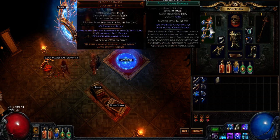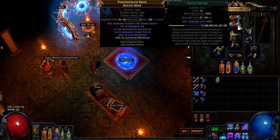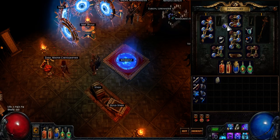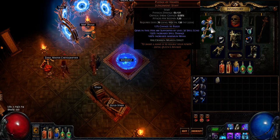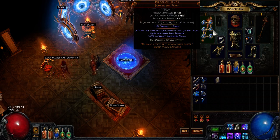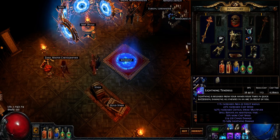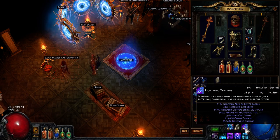I've been using Added Chaos Damage because at lower gem levels it makes more sense, but soon I'll swap it out. You'll see a tooltip of 38k, which is pretty good for a spell, especially a lightning one that does shock — and it really shocks a lot.